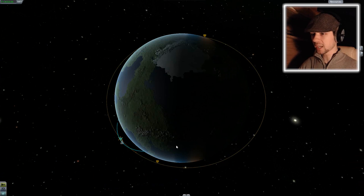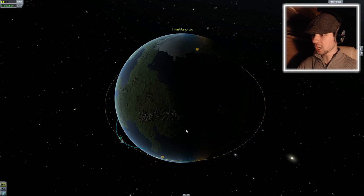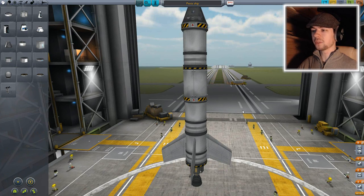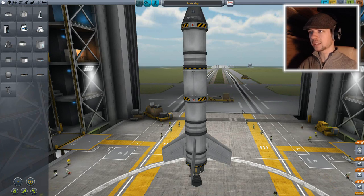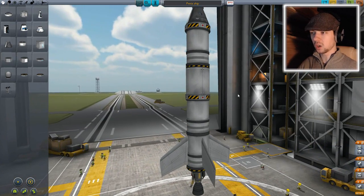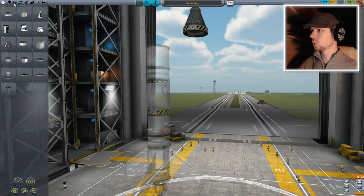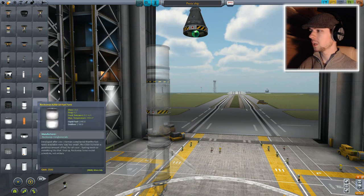I'm just gonna fall back into the planet again. All I can do now is speed up time. Well, we go back to launch then. Okay, so I have everything right. My mechanics are right, I think. It's just my execution that's off. So... Should I put two on this? Like, put another fuel tank? Maybe?